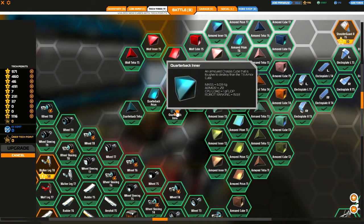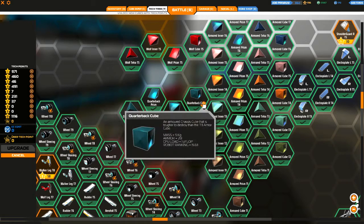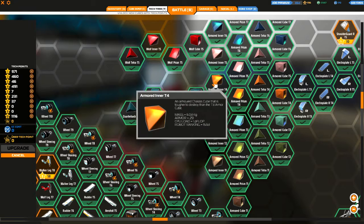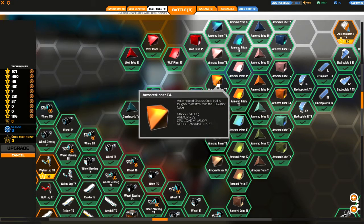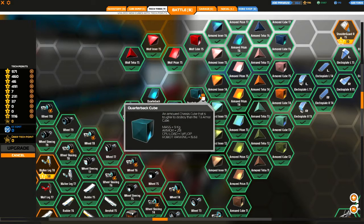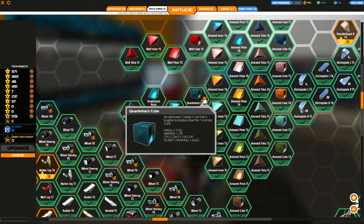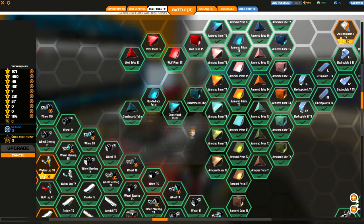But it doesn't mention its tier. I do believe it's tier 3 or 4, most likely 4. And it's heavier. Other than being heavier and a different colour, it's the exact same as all the tier 4 cubes.